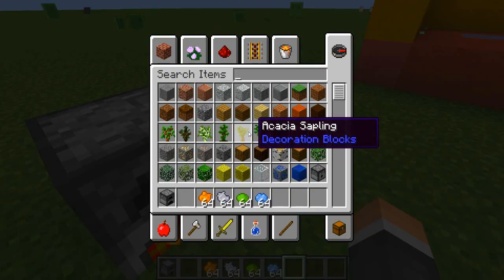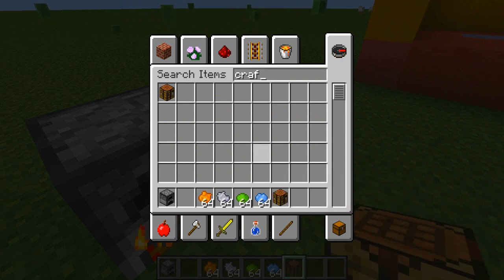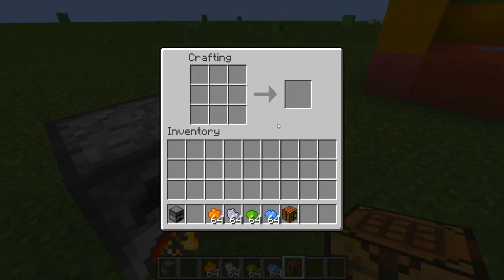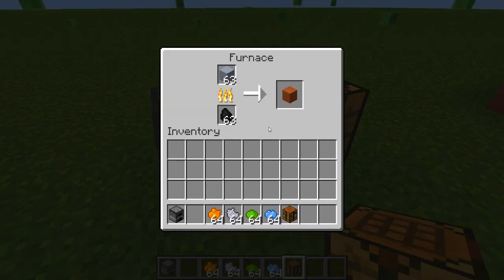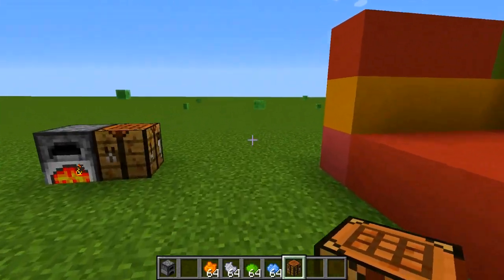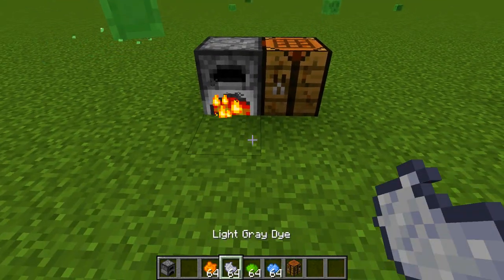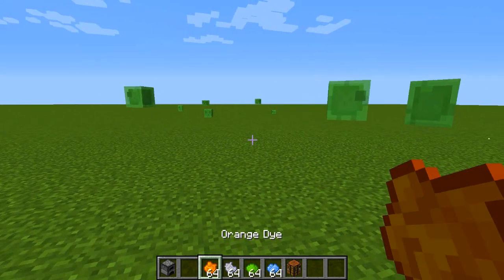I'm going to quickly grab a crafting table. I'm on the PC, if you guys can't tell because of the mouse, just to show you guys what it takes to get the stained clay. So it makes hardened clay right here. I'll let that cook for a bit so you guys can see what that looks like. All you really need is hardened clay as well as dye.